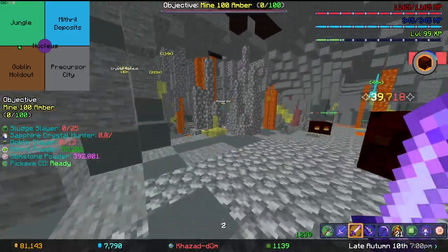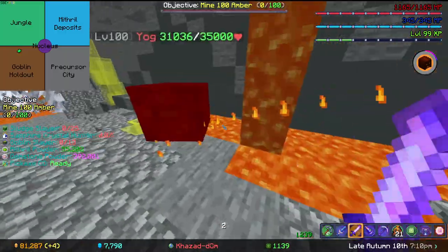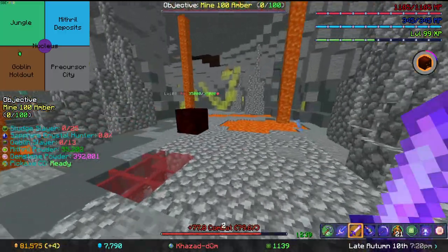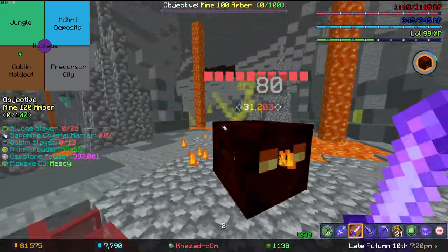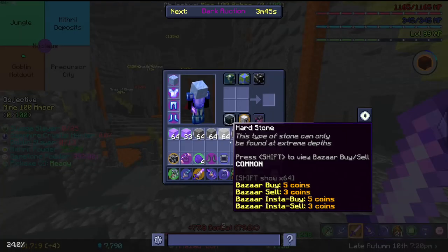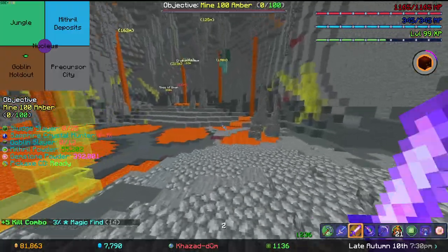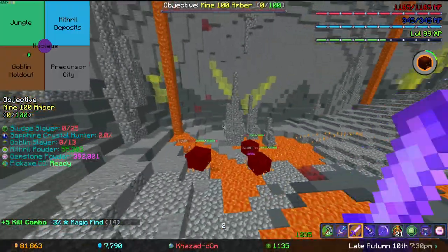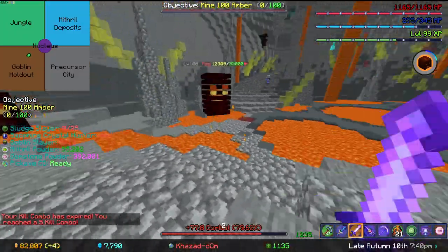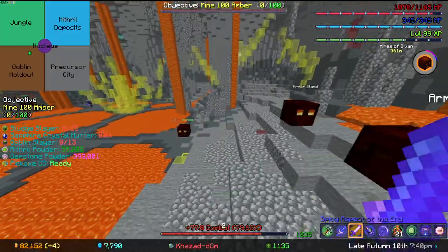While Baal is respawning, I just run around and tap the smaller Yoggs. They have 35,000 health, which is a pretty good amount. I'm barely able to one-shot them with my sword and a Bow Pet boosting my stats by 15%. If you're not able to one-shot them, that's completely fine — it'll just take a little bit longer, but you should be good to go.